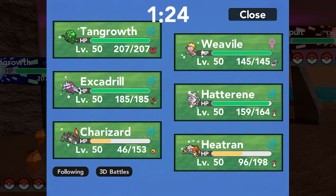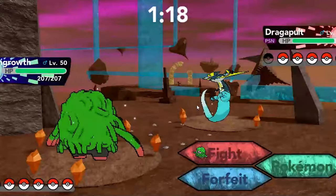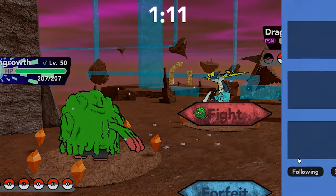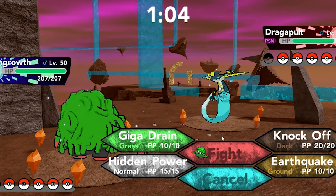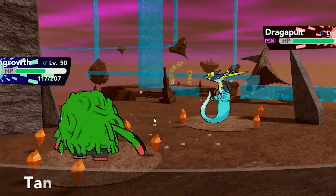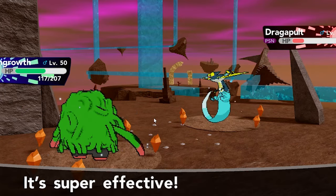This is an Assault Vest Tangrowth as you can see, which might not be the most ideal — I really do need to opt for more physically defensive Pokémon. Dragapult isn't always the most overpowered Pokémon, but the STAB combination is a bit dangerous for my team to deal with — mainly just the Ghost type. A physical Ghost type is problematic. I'm going to go for Knock Off here and take the damage I can get, and it should do quite a good amount. Yeah, we actually take that really nicely and the Knock Off does insanely good damage.